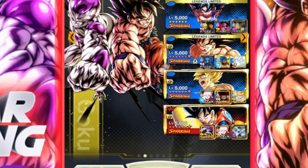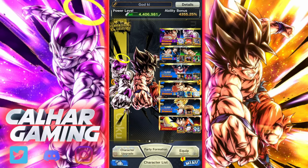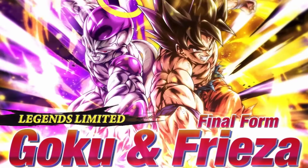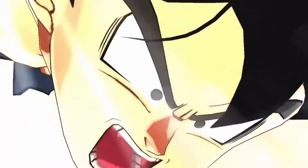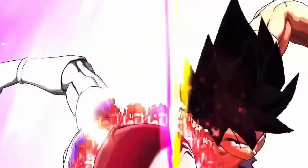Here's the team we're going to be using, and here are the three main units including their equip. The premise of this team is pretty simple — we've got a lot of blue units. We've got the Goku and Frieza to counter any green units we may come across, and there's also the blue side of Frieza to lock strikes with.